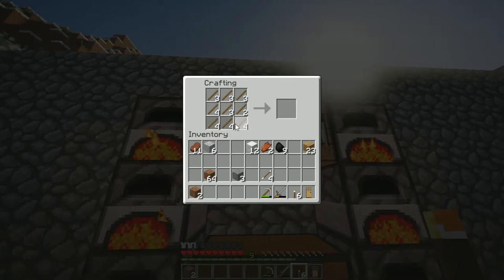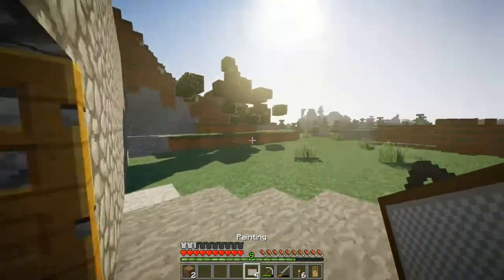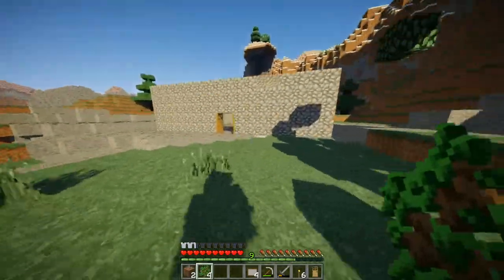I'll also have some more saplings for our tree farm. I want to find the oak wood — probably in the oak wood forest. This is oak wood right here. I have four paintings now. Put two of them on the side of the house. Come back to the house for a second — I want to try something.